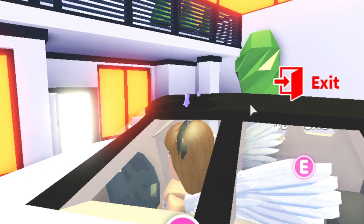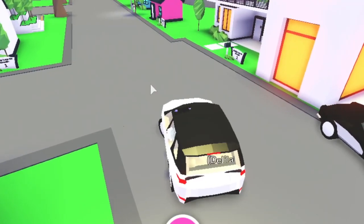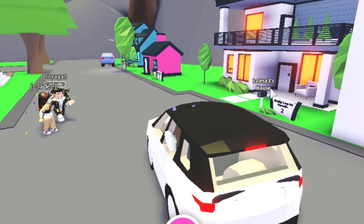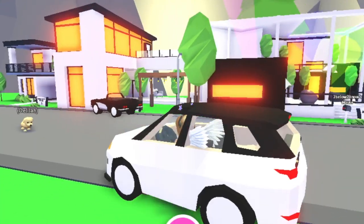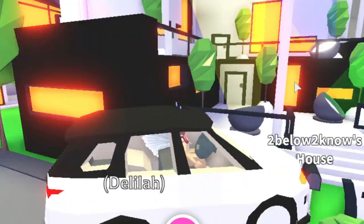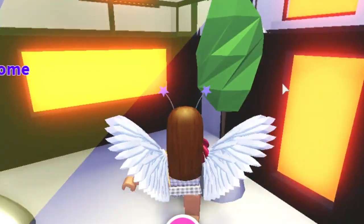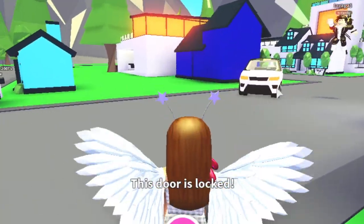Now I want to show you guys what the car looks like. Look how cute that is — yes, this is my car. I still haven't figured out how to change the color of it yet, so if you know how to change the color of the car please let me know down below. Oh my gosh guys, look at this person's house — it's huge. That's a party house. I like to sometimes go into people's houses if they don't have their door locked, just to check out the layout.